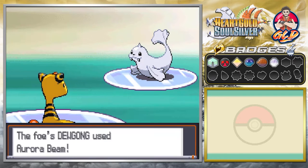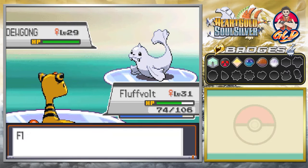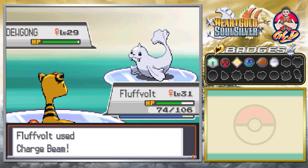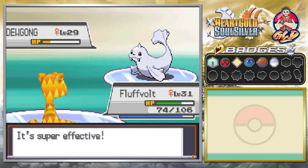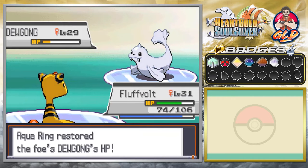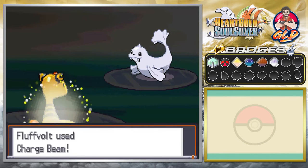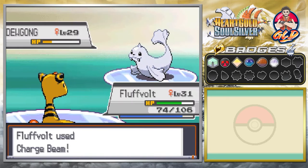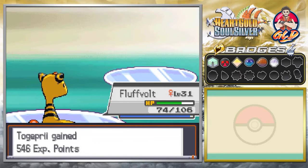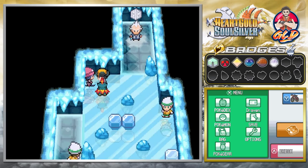Fluffbolt, time to do it! Of course we're getting hit by Aurora Beam. Let's go with a Charge Beam — Dewgong is nearly defeated. Then it uses Aqua Ring, which will heal it up with whatever water is around. If it uses Rain Dance the healing would be much faster, but we go ahead and defeat it anyway. Dewgong is down — another victory for us, even though Togepi didn't do anything at all.